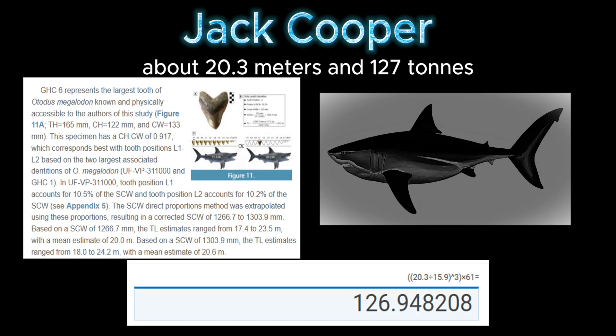First of all, let's start with size. Scaling from Jack Cooper's model we get about 20.3 meters and 127 tons using GHC6. This makes it quite large — for comparison, that dwarfs a modern-day great white shark. A weight of 127 tons comes from the fact a 15.9-meter megalodon would have weighed 61 tons, so doing simple square-cube law it's 127 tons for a 20.3-meter individual.